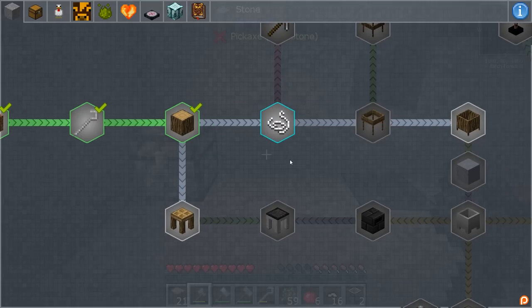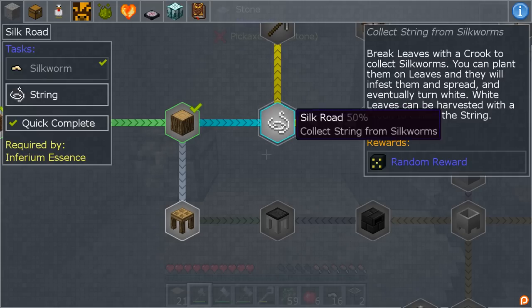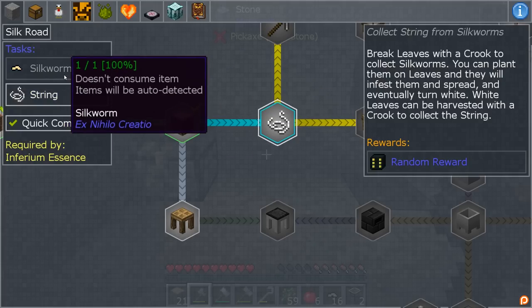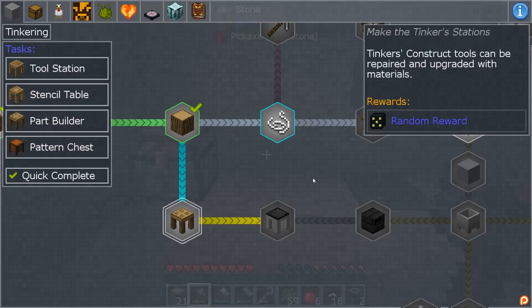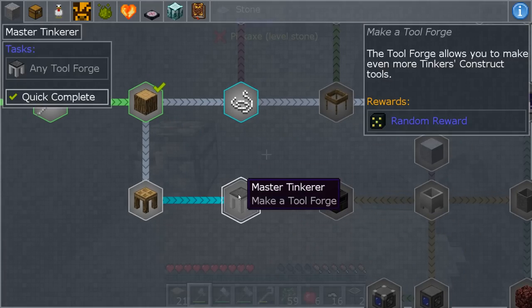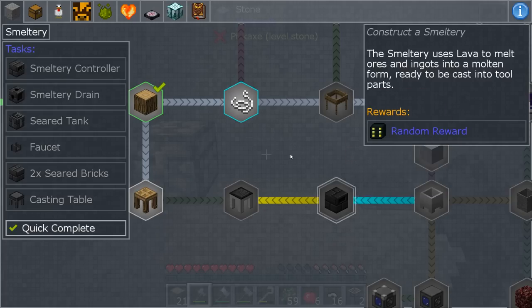We've got another direction we can go now. This one is getting silk — collect string from silkworms. Basically you put the silkworms on a tree, they'll spread, and then you can get string. Or we can go down here and do tinkering, which is making all of these things. This one goes down to tinkering and then over, but you need to come from both directions — you have to go clear around, which is kind of neat.